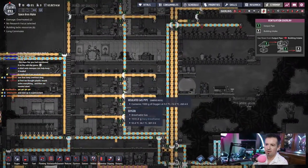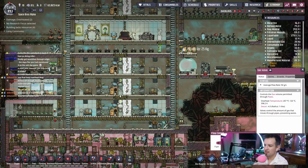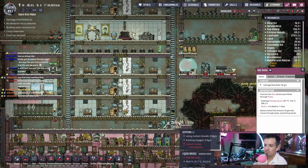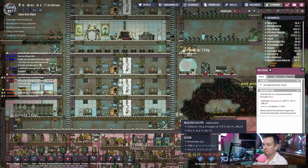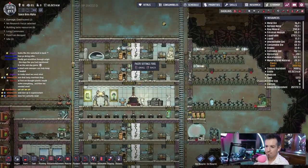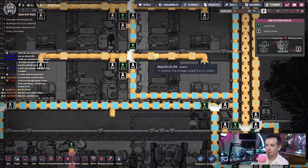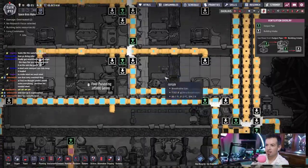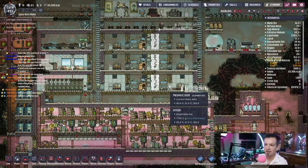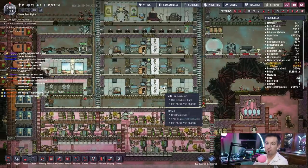We could probably increase the amount they're pushing out here a little bit. We'll make this 75 — it's a pretty big difference, but we'll see. If it starts backing up, then it's too much. Now we're seeing 75. If it starts backing up, that's a problem, because that means we're just letting oxygen sit in pipes — we'd rather use the oxygen elsewhere while it's still fresh and still good.